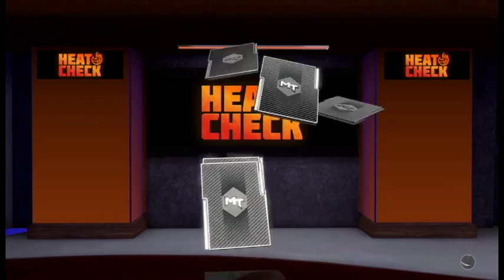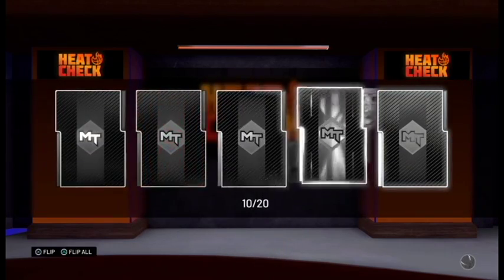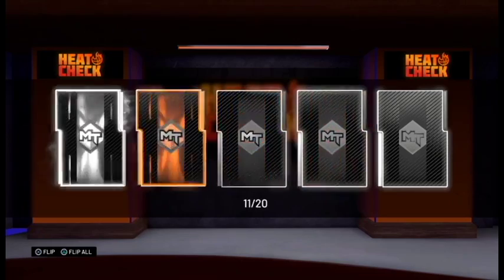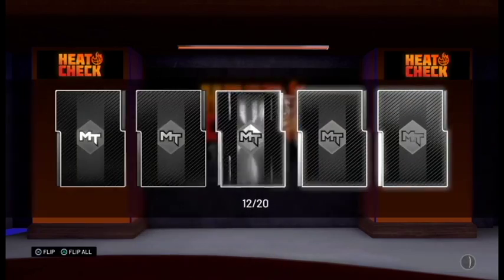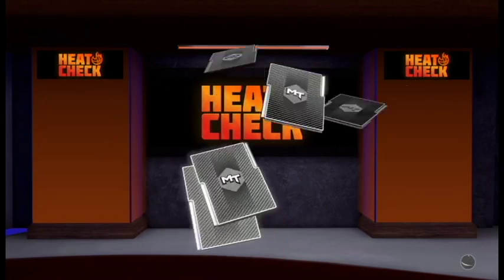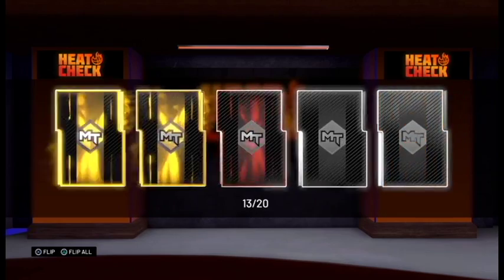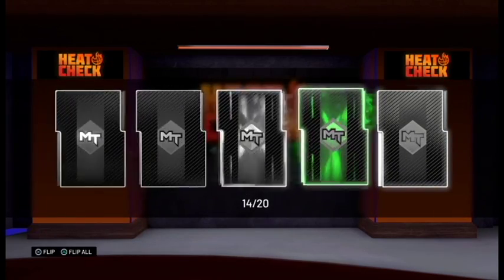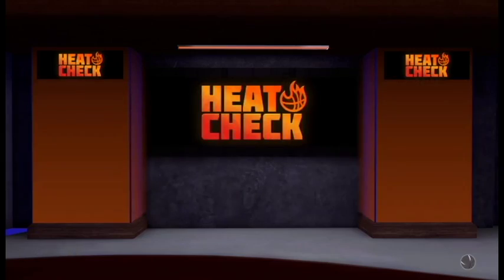We've been getting a lot of earned and city jerseys out of these packs — that's something unique and notable. Another heat check, Chandler Parsons. Pack number eleven — Jalen Brunson. Pack number twelve — a City Hawks jersey and a heat check, Darren Collison. Pack number thirteen, another heat check and another city jersey. Pack number fourteen, we have Goran Dragic.